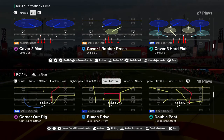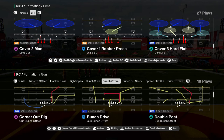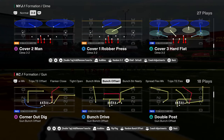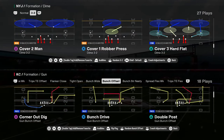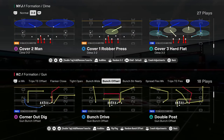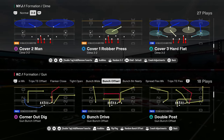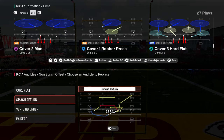Indianapolis Colts bunch offset — giving you a little free breakdown here on this playbook, specifically focusing on a five-play mini scheme out of the bunch offset formation. If you could only run five plays, these are the five I would run. For our audibles we're gonna have curl flat, smash return, verts, halfback under, and PA read.